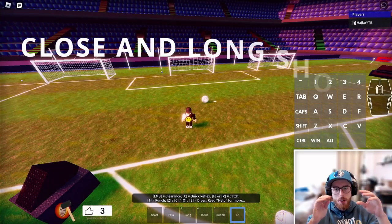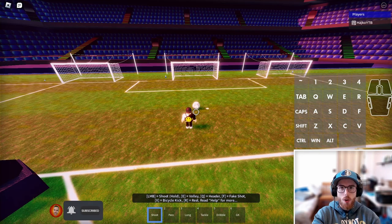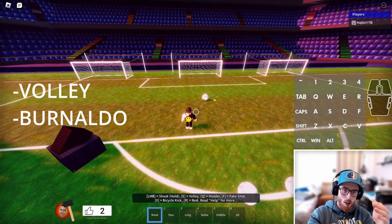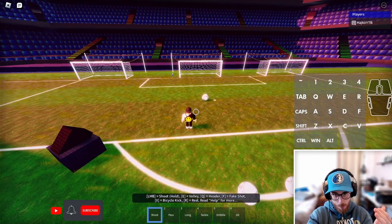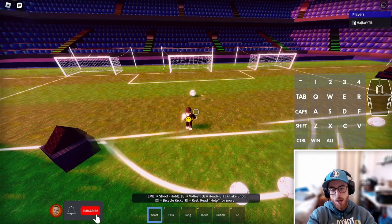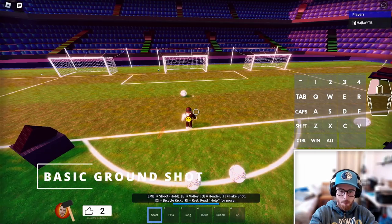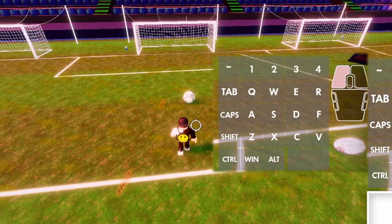Now for tips on close and long distance shots. For a close shot you want to do a Wally, Bernaldo, or even a ground shot — but you need to aim properly. The first and easiest shot is the ground shot: use your LMB button and click F. It goes nice and low along the ground.